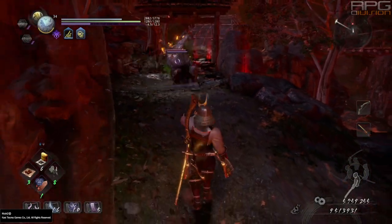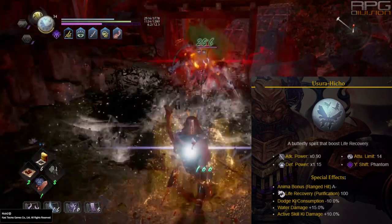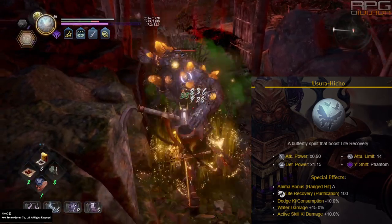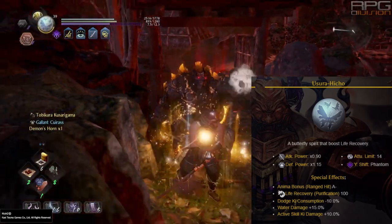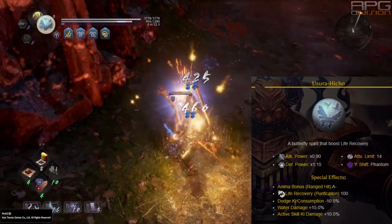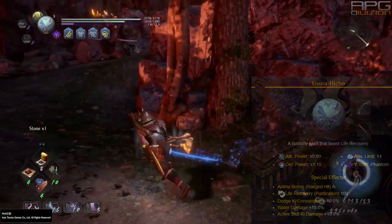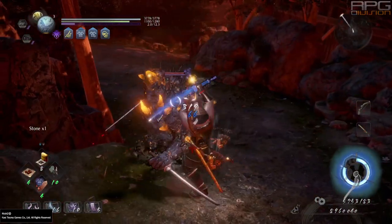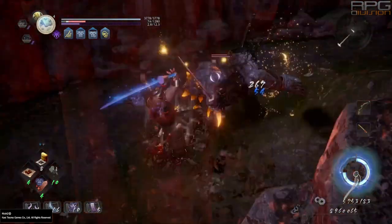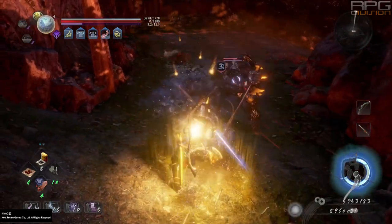Yusura Hicho is a phantom Guardian Spirit that offers nice special effects across the board. The most notable one for early and mid game is life recovery through purification, because the health pool is much lower at that point, so 100 health per purification is truly significant considering that yokai pools are very frequent in every boss fight. Dodge ki consumption reduction and active skill ki damage are both very nice bonuses as well. Water damage plus 15% might sound like a big deal, but during early to mid game you can use water-based spells and that's where this bonus comes into play, but that is it.